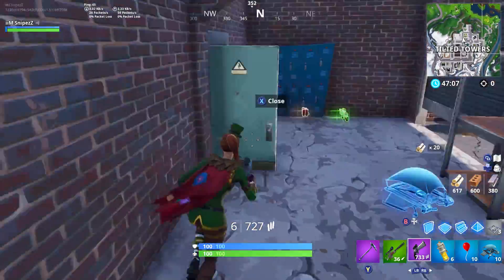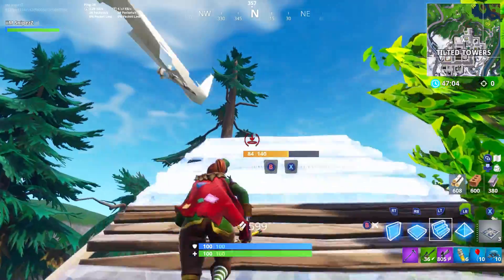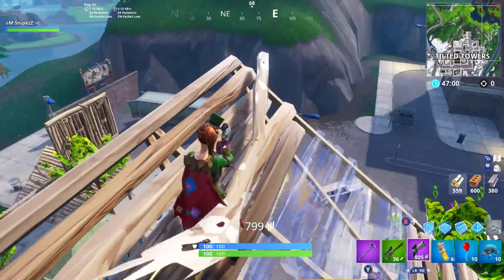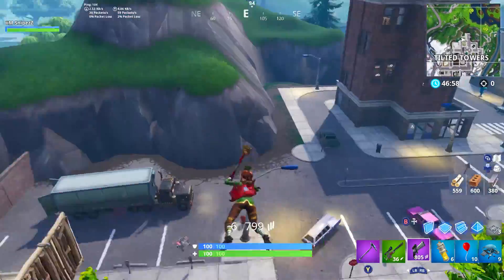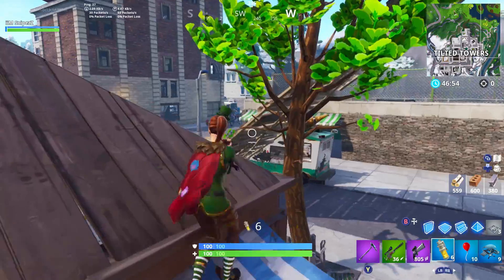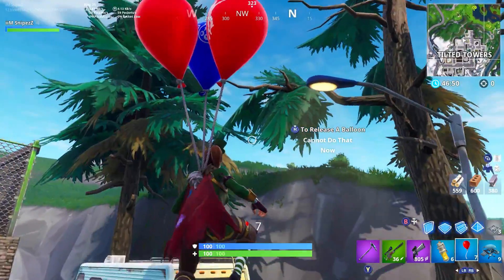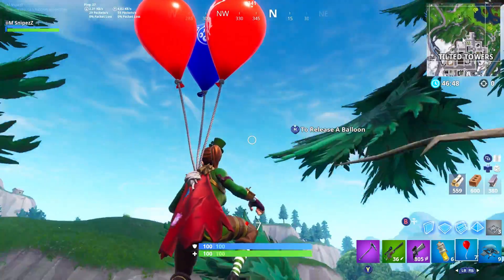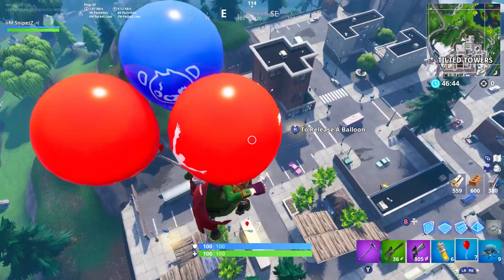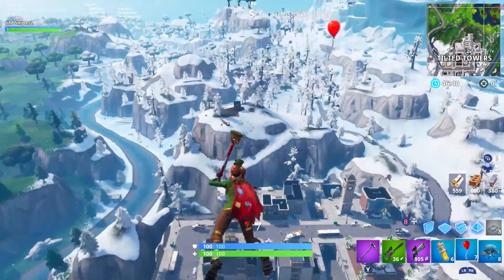For the brand new redeploy glider, I'm going to show you how this works. All you need to do is go up a couple of floors, and it uses one of your slots - you can only have 10 at one time. You can see it just deploys and you glide back down. You can also use balloons to go up and then break them, then use the redeploy glider - so you could use it that way as well.